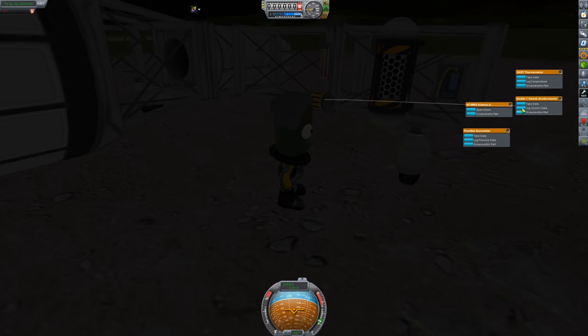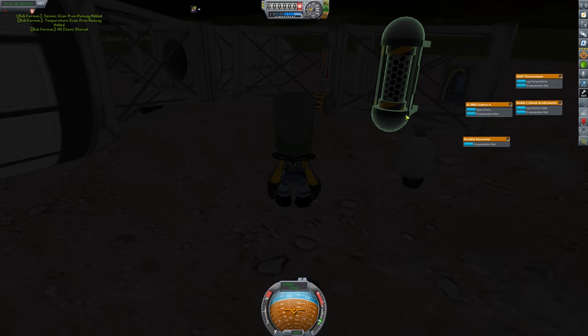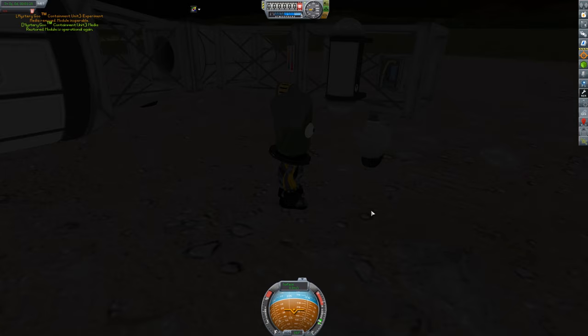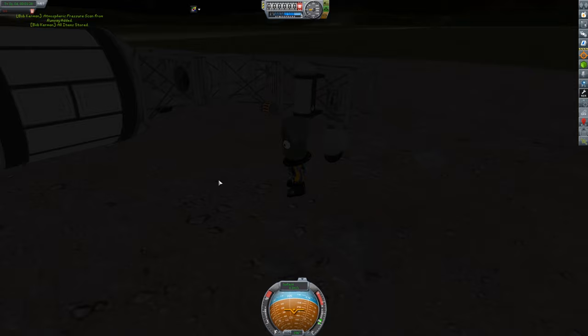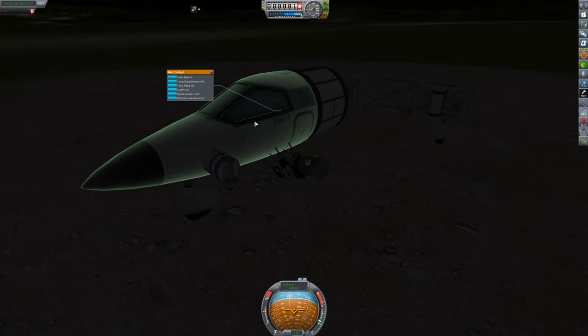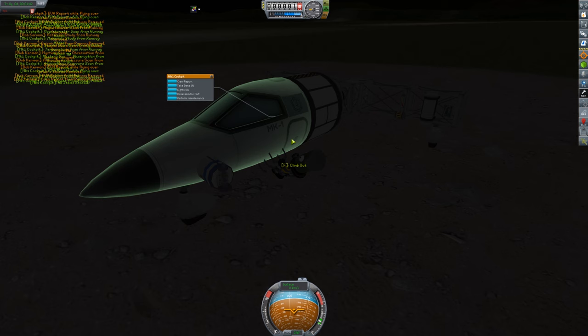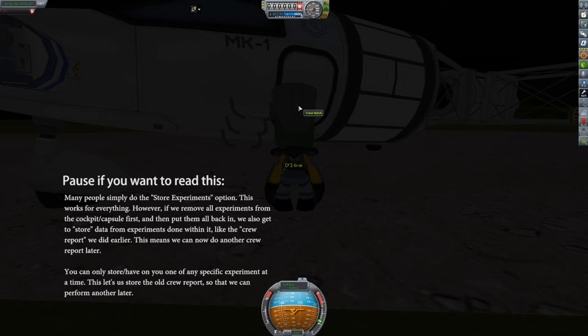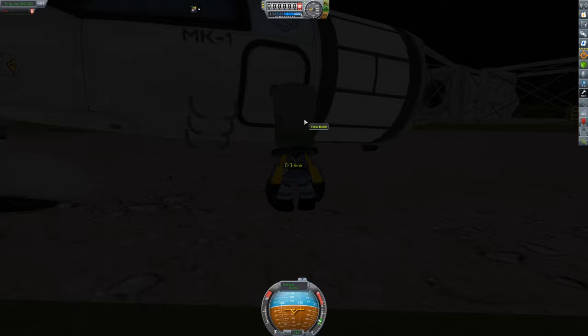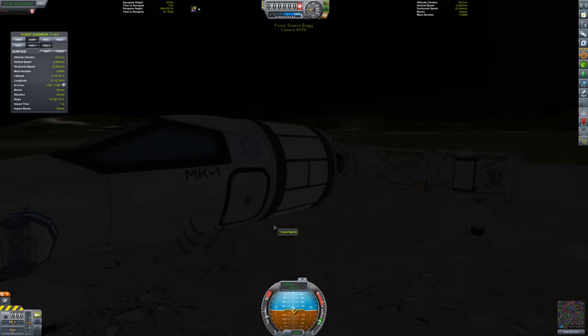Collect the data, yep. Now we'll reset the experiment — it doesn't matter if it's moved away, it'll still work. We collect the data then restore. Having these open is a little confusing so I'll close them. Take this data and we're good. We've now taken all the data and reset the experiments so we can redo them. Let's store all the data into the command pod — grab the ladder, store all the experiments inside. Bob boards back up — looks like he didn't need the ladder after all.